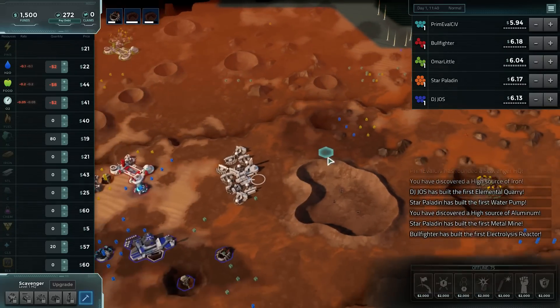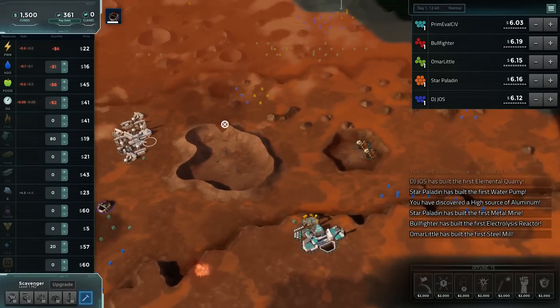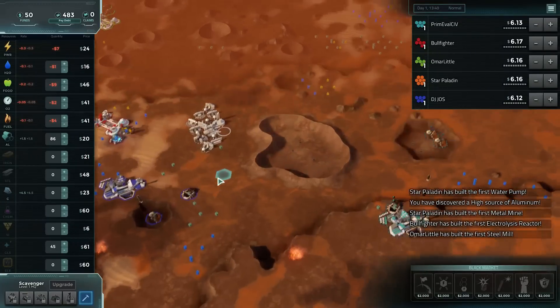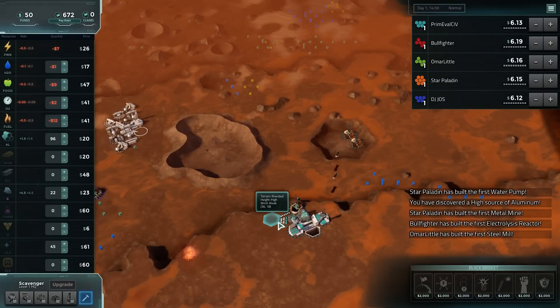There's the high aluminum. Who do we have? We've got two scientific, two scavenger including ourselves, and one expansive. We could sell down to go for something off the black market, but I think I'm fine as is for now.